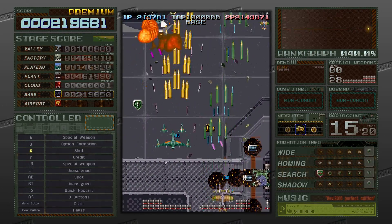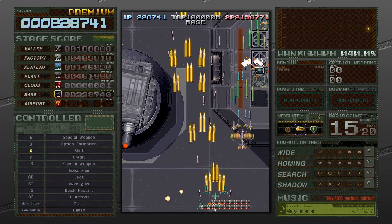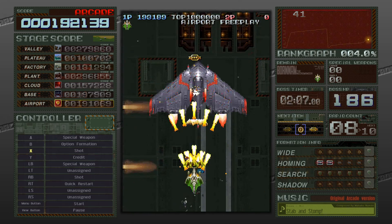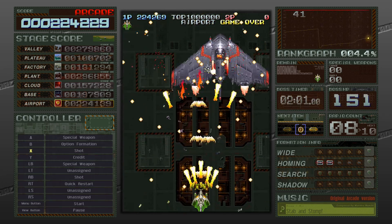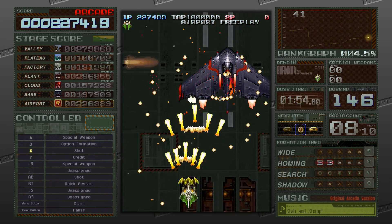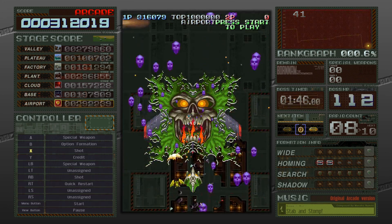Each plane has its own special weapon which needs to be restocked by collecting blue bullet items. Big bullets grant you one special weapon, and the little ones build up to a special weapon after collecting so many. Each ship is also equipped with rapid-firing machine guns that can be upgraded by collecting shot items. You can collect medals that increase your score, and as long as you don't miss any, the multiplier increases every time you collect one. There's also the option item, which grants you a little aircraft that hangs around your ship and fires along with you — you can collect up to four total. These are super helpful since they increase your damage output, and you can arrange them in different formations, shooting in a wide range, directly in front of you, or even circling around your ship.